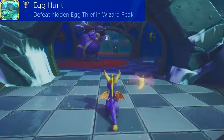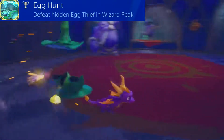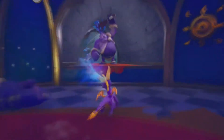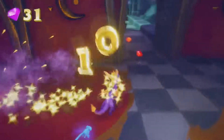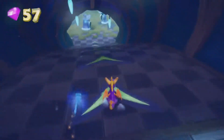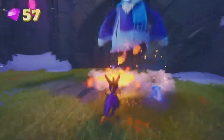'Egg Hunt' is the only trophy available within the Wizard Peak level, with no skill point present. All you have to do is find a hidden egg thief and defeat him - very simple, because this one doesn't actually even run, he's just well hidden. Make your way through the level until you get to the section with all of the supercharge ramps, and that's where we can find the hidden egg thief. Here is our first supercharge ramp. We're going to get rid of these guys, get them out of our way. There's a batch of four down here.